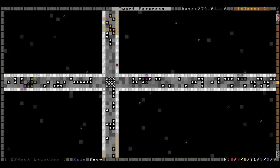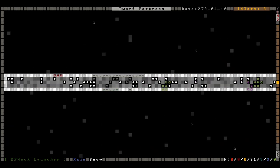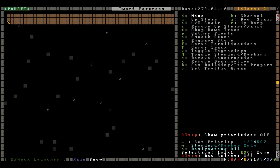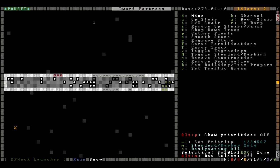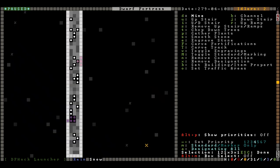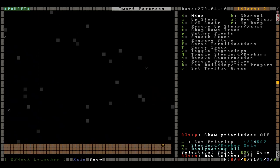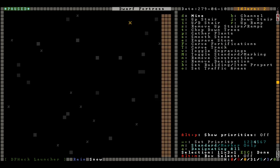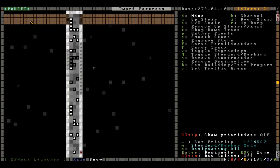Finally, after digging down many many levels, we found flux. We've also found a ton of different gems, and we're just going to go ahead and do this — there is no need to preserve the earth, because all of our building is going to be above ground.